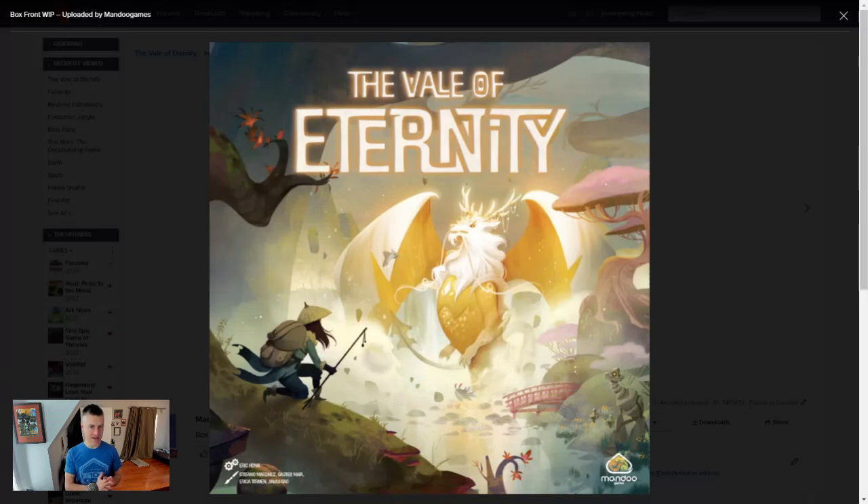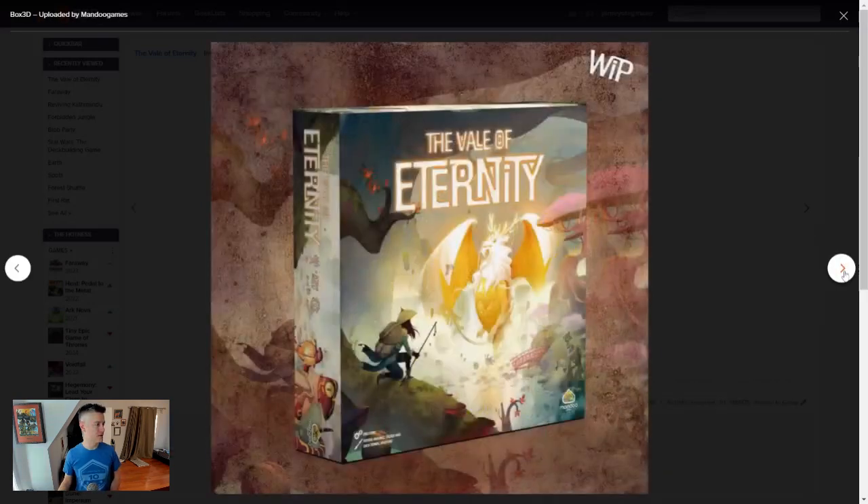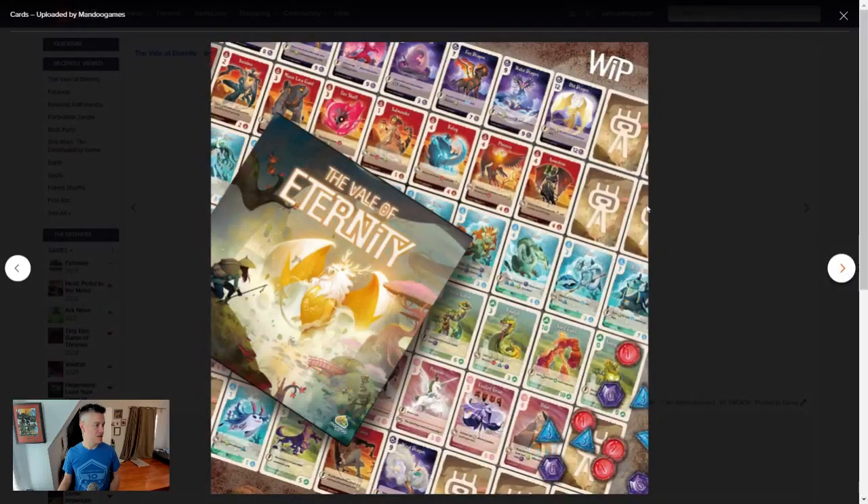My favorite mechanism in the game is related to the currency of the game. Let's see if we can find some good photos of that currency — it has a huge impact on the game. Oh, here we go. The currency is right down here. There are three different types of currency in the game: coins valued at one, three, and six.